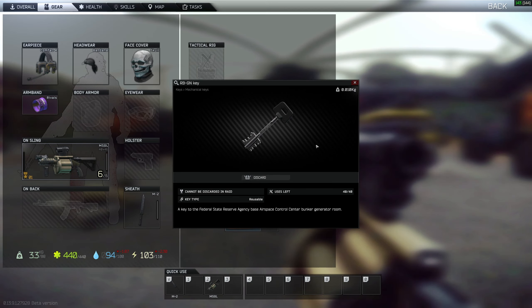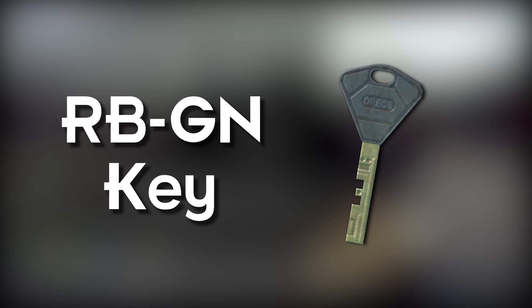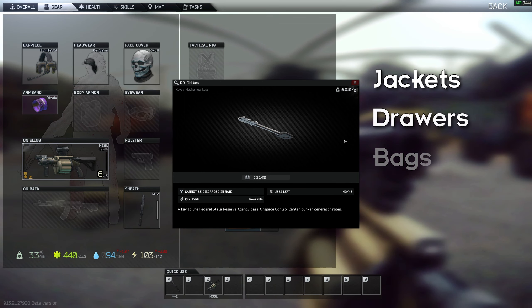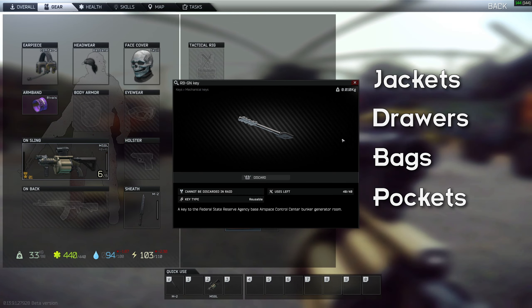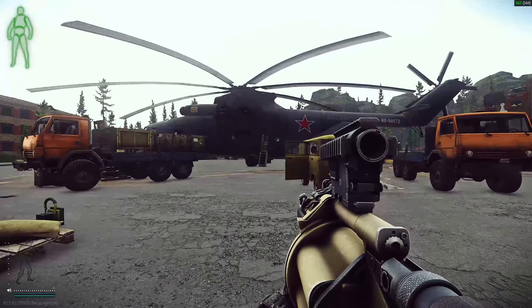Hey guys, today we're on Reserve doing a key guide. The key we're looking at today is the RB-GN key. It has a value of 20,000 rubles and can be found in jackets, stashes, bags, and pockets of scouts. For landmark references, you can see the drop-down building on my left, which is Black Bishop.